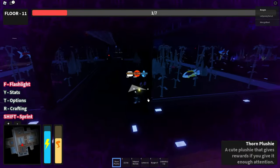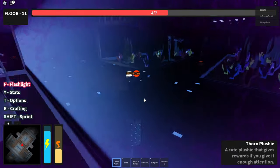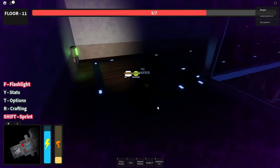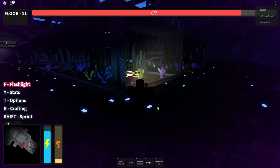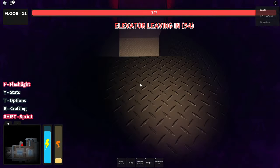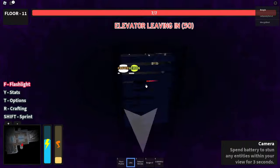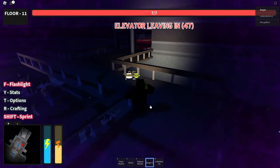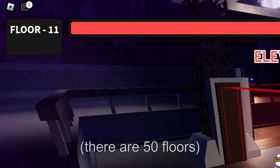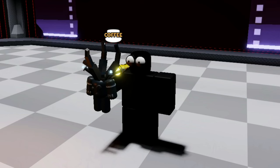Enemies are everywhere — stop chasing me! Let me eat this lemon. I got a lemon buff — I don't really know what a lemon does. We know there's an elevator right here so let's go there quickly. Let me eat the Chezburger. We're only on floor 11 by the way. At least I still have my team and my plushie.